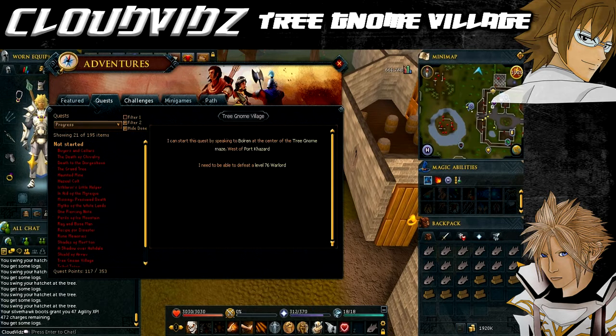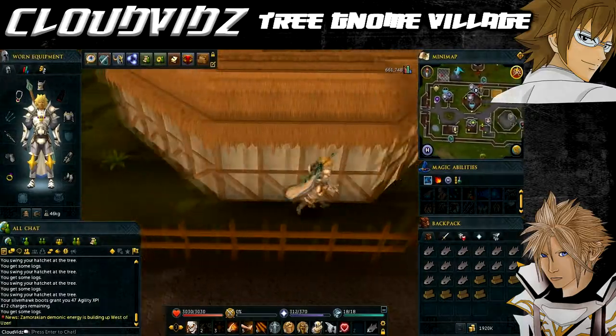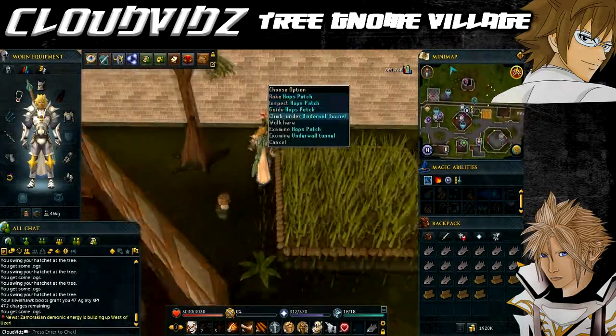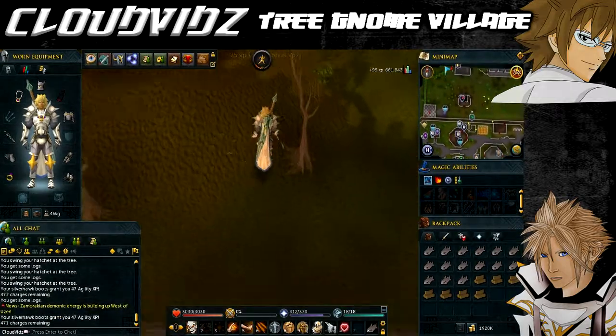Now onto the quest starting point. We're currently at the Yunil lodestone, which can be accessed via the lodestone network. If you don't have this unlocked, I have a guide in the description on completing the lodestone network - it's well worth having especially when completing quests to speed up traveling. From here we're heading to the gnome maze which is directly north, so I've got a little minimap icon being shown - just watch where I go.